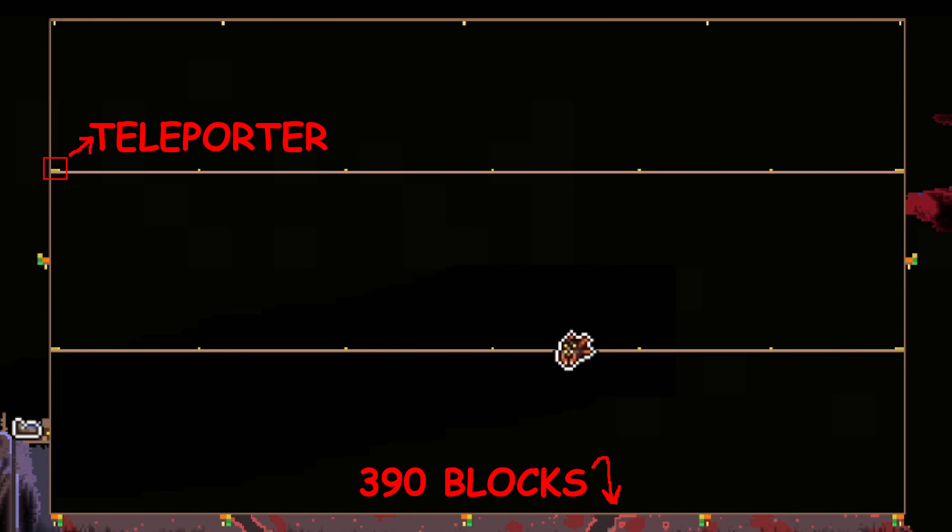Hello people of the internet, Spaz here. Welcome to another 1.4.4 video. Today it's time to take on Mechdusa on the Zenith Seed. A disclaimer: you do need to beat Duke Fishron for this boss guide to work, because I used Duke Fishron gear — it was absolutely impossible without it. I'm sorry in advance. My Fishron guide should be out in the next day or so.